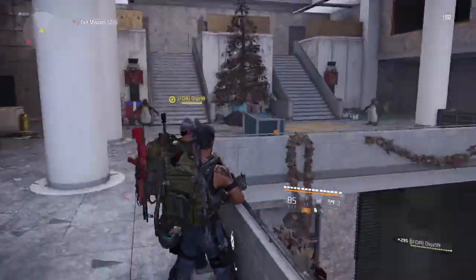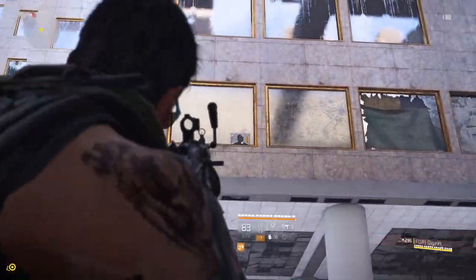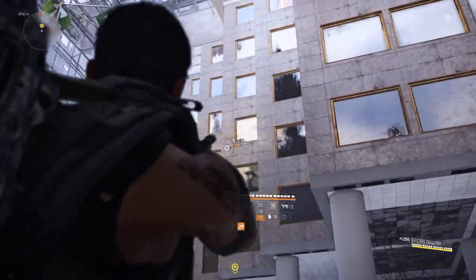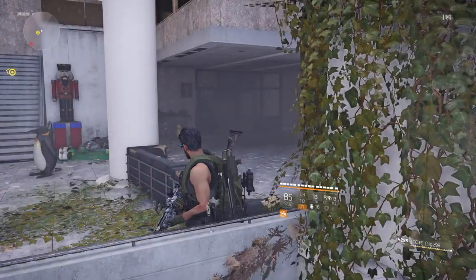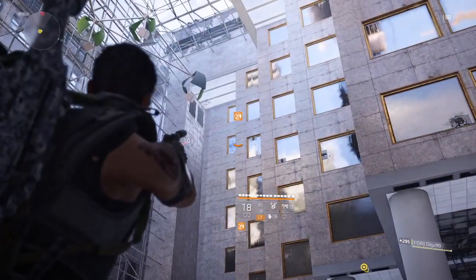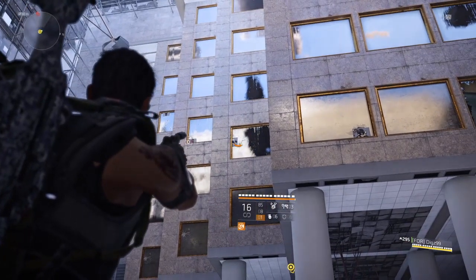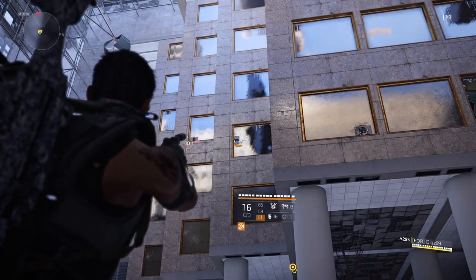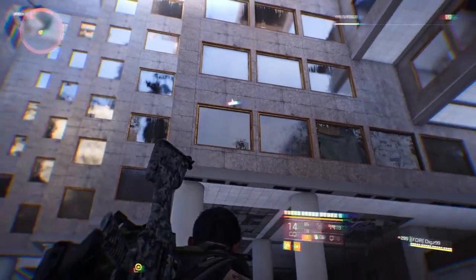Once you've got through there, turn around and you've got some targets in the windows — four targets in total. It took me a while to figure out that you have to go from left to right with the targets, and that's what gets the hunter to spawn. Shoot all four from left to right, going down each window, and you're going to get a puff of smoke and the hunter will spawn.